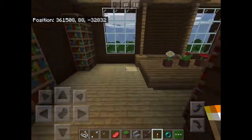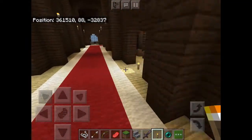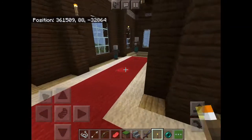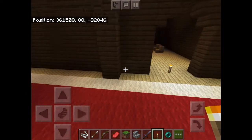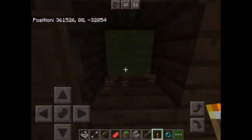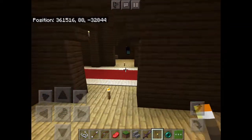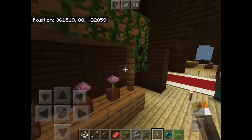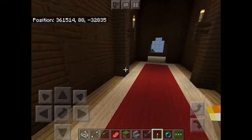So there's nothing there, and I already know what's in here. Did we check this side yet? Alright, so we know nothing's in there. Well, there is something in there. Is there anything over here? Nothing behind the illager statue — I knew it. We're almost done with the entire mansion.